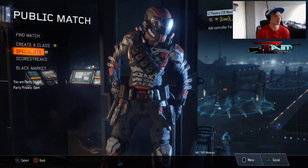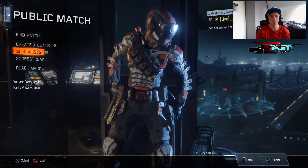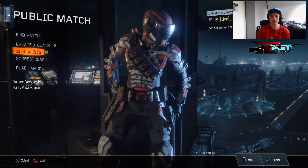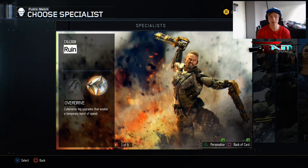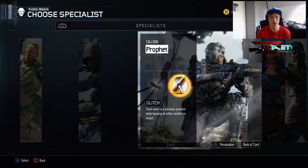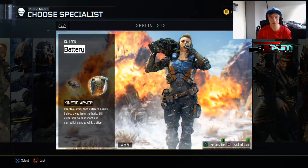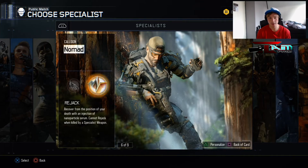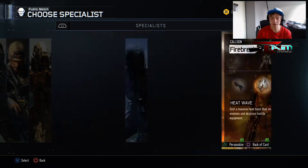Welcome back to episode 2 of Road to Hero. Sorry it took so long — I wasn't paying attention to it. I'm going to continue and finish it as soon as possible. I've got Ruin ready, Outrider ready, Prophet I'll do next episode. I'm having real trouble with Glitch, so if you have tips let me know. We've done Battery, Seraph, Nomad. I don't know how to use the Rejack — tips on that would be awesome too.